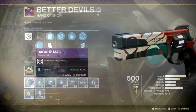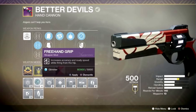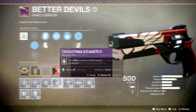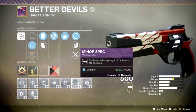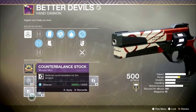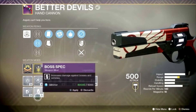So we're going to go over all of them. First off, we have Backup Mag, which is going to increase your magazine size. Next up, we have Freehand Grip — increases accuracy and ready speed while firing from the hip. Next up, we have Icarus Grip — improves accuracy while airborne. After that, we have Targeting Adjuster — this weapon gains better target acquisition. Next up, we have Radar Tuner — radar immediately returns when you stop aiming down sights. After that, we have Minor Spec — deals extra damage against rank and file enemies, like red health basic enemies. After that, we have Major Spec — deals extra damage against powerful enemies, the yellow bar enemies. And after that, we have Counterbalance Stock — reduces recoil deviation for the weapon. And lastly, we have Boss Spec — increases damage against bosses and vehicles.